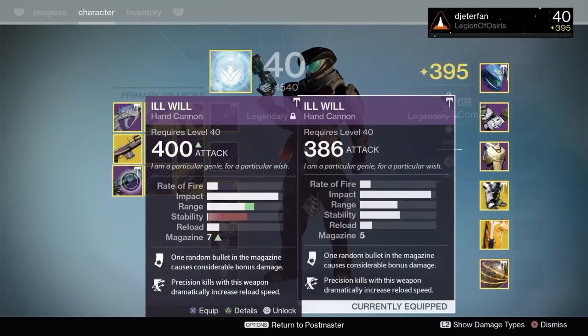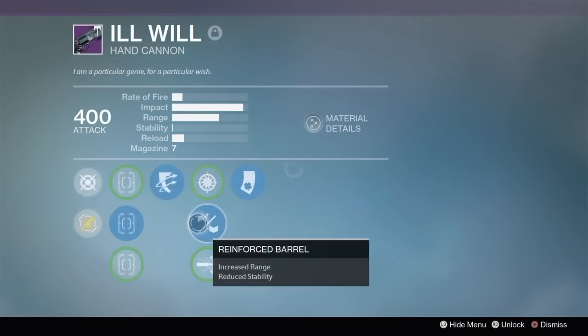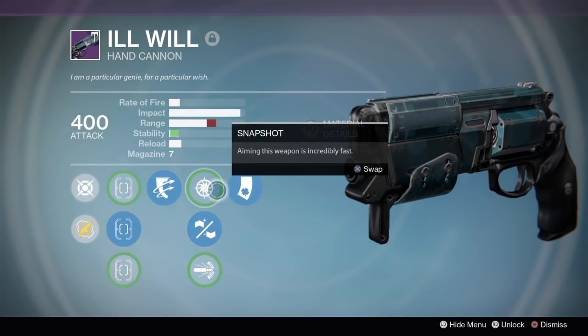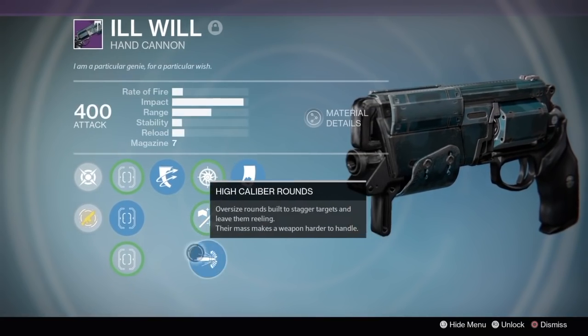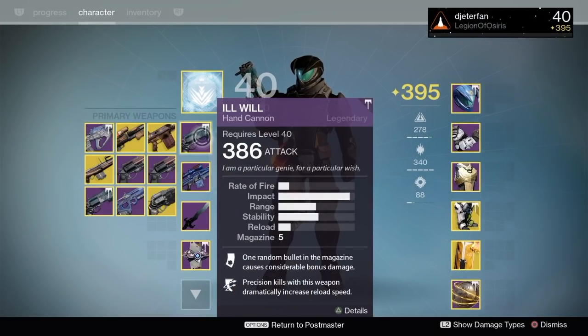Welcome back to a brand new Destiny video. I got a brand new Ill Will this morning and I wanted to try it out. It has Luck in the Chamber as well as Outlaw. With only five bullets in the clip I should be getting that Luck in the Chamber pretty often, and if I get the accuracy down this gun's not going to be all that bad.